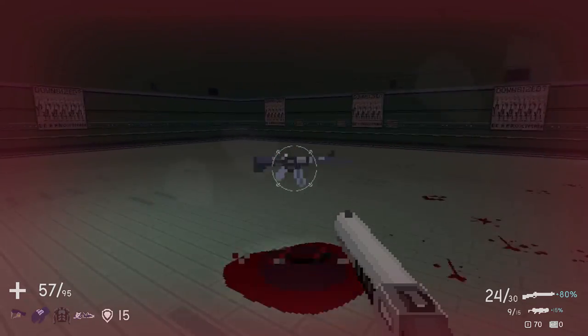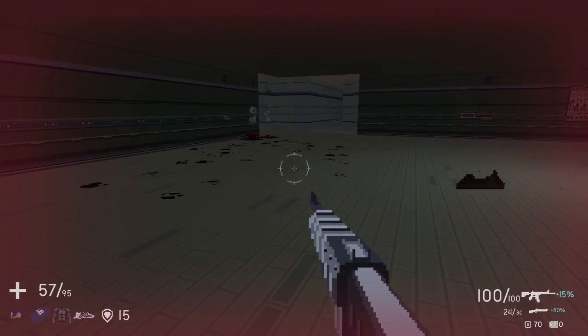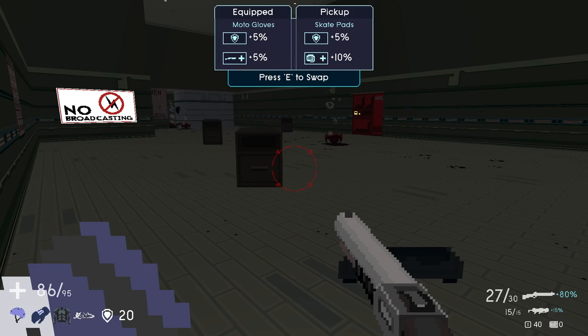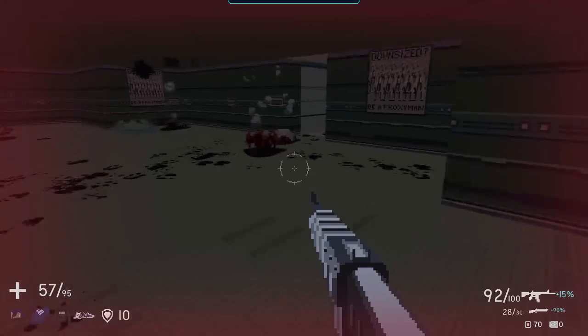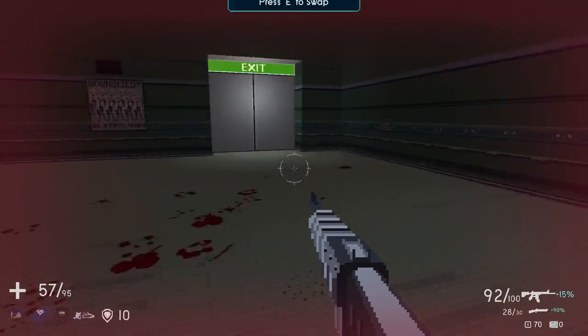Weapons act differently depending on what type is used. The shotgun, for instance, peppers opponents with a hail of pellets and does amazing in-your-face damage. The further away you go, not only does the damage lessen, but the number of pellets that meet their mark is also reduced. The assault rifle is the opposite, doing the most damage when you step away from your target and fire from afar.